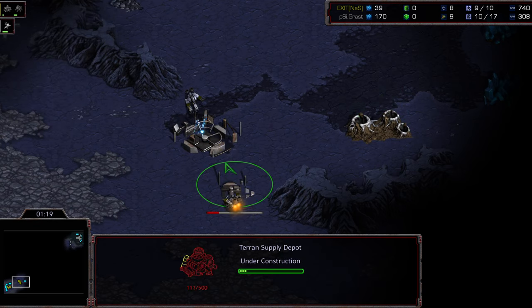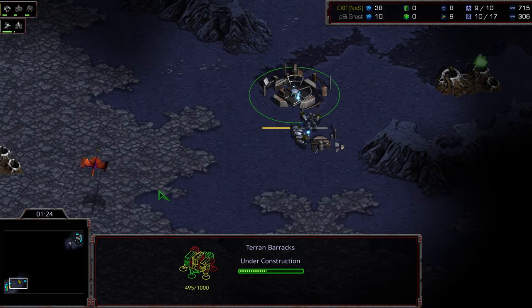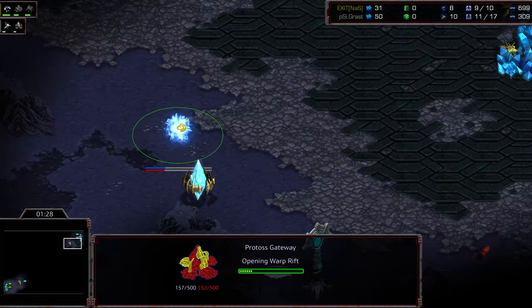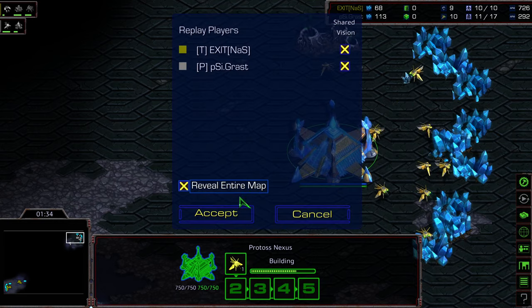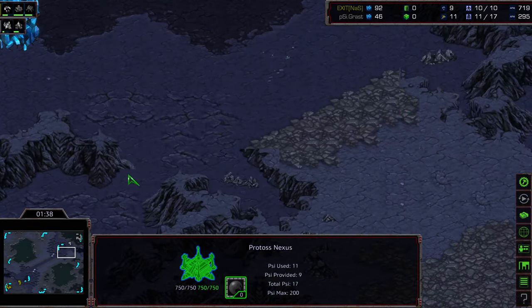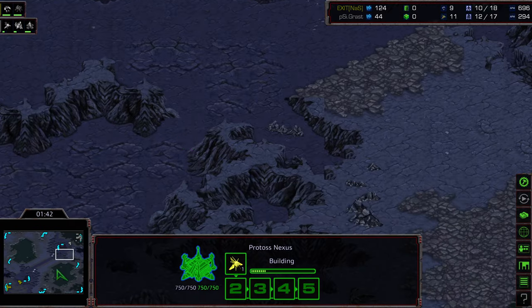Exit is really just mirroring and having exactly what he needs to deal with his opponent. In the meantime, he's sealing his front door, going for a Barracks Supply Depot up front. Grast going Gateway first. This is a rampless map if you are unfamiliar with Bluestorm — it's an old-school map. Standard natural expansion with a very wide ramp. Zealots and Zerglings — smaller units can slip through this gap. Dragoons cannot fit. Tanks cannot fit.